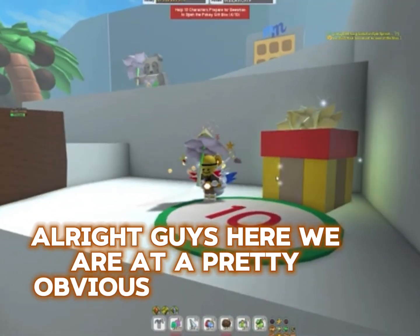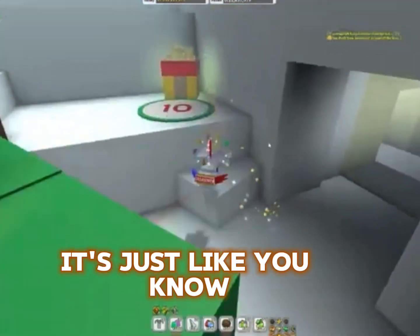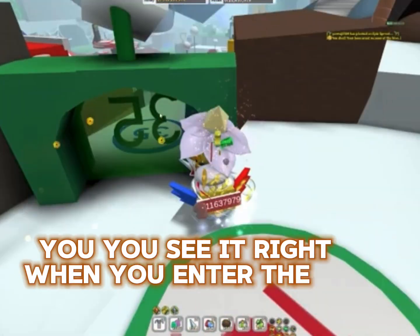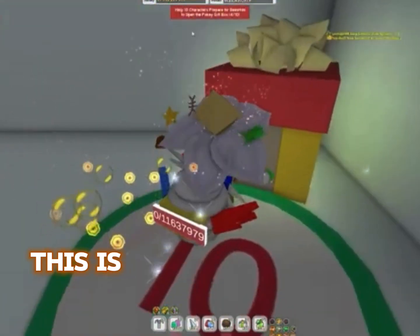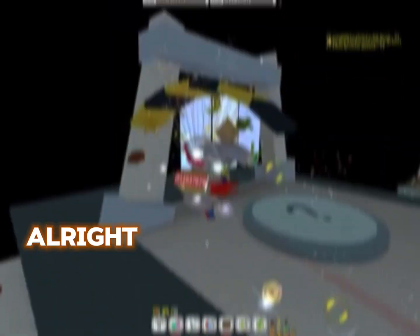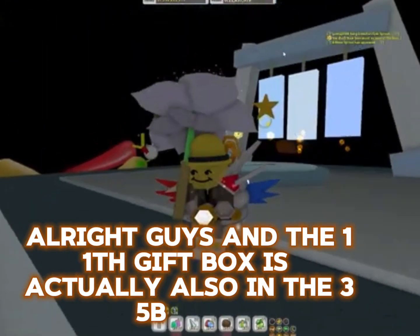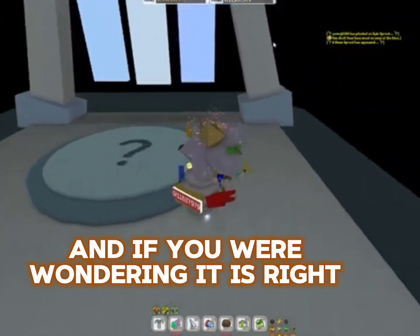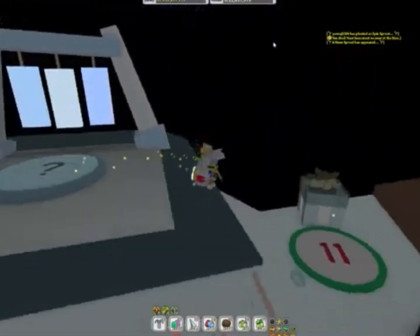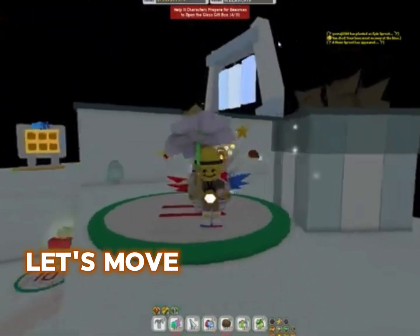Here we are at a pretty obvious location — nothing much to say about this one. You see it right when you enter the 35B zone. Here it is: this is the pokey gift box. The eleventh gift box is actually also in the 35B zone. If you were wondering, it is right next to the windtripe. Here it is — the glass gift box.